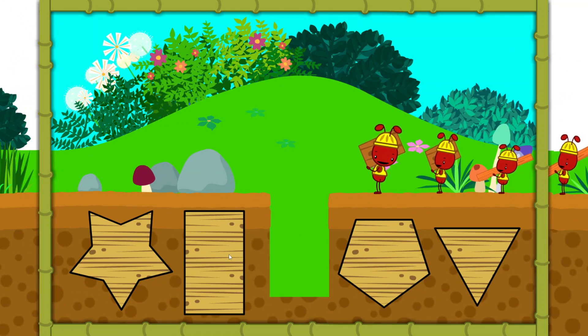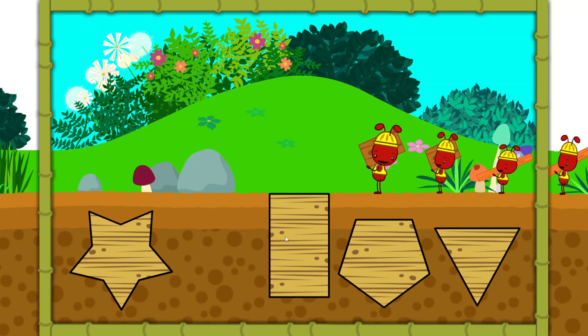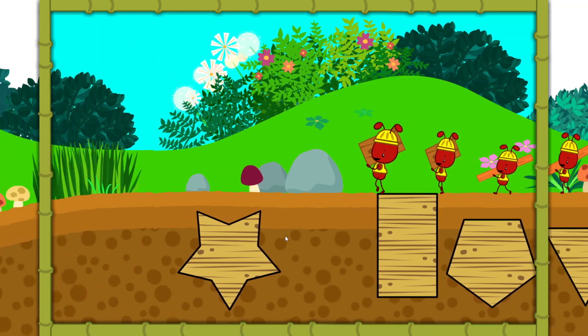Uh-oh! It looks like there's a hole in the path. We need to find a shape that will fill in the hole. Rectangle! Super! Let's keep going!